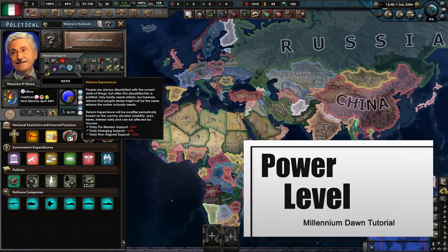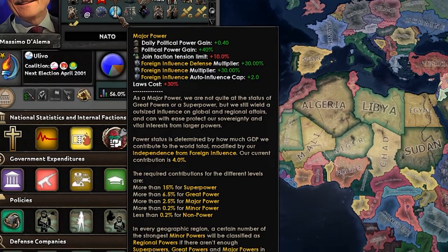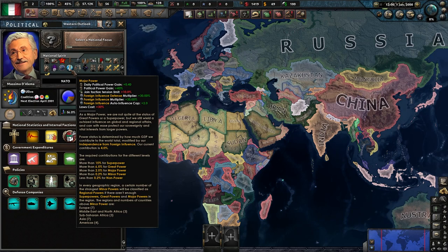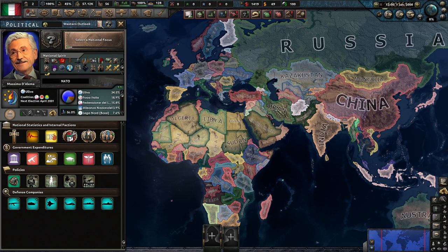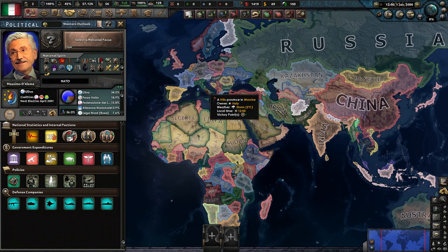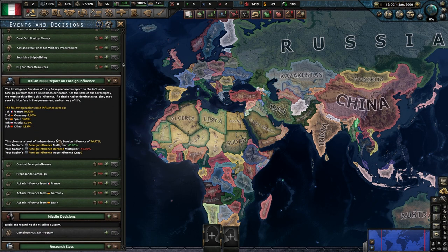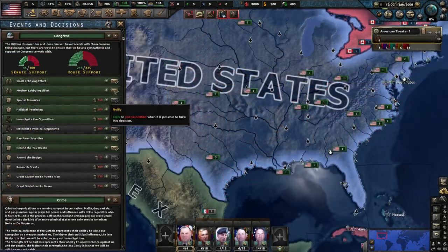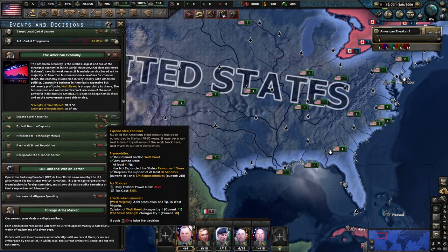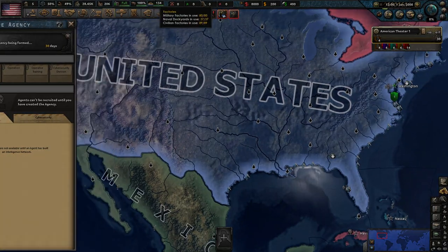In order to show the political and economic power nations have in the game, a power level is shown for all countries in the national spirits. Your level is based primarily off your GDP in relation to the global economy — GDP being all of your factories combined, including civs, military factories, naval dockyards, and office complexes. It is reduced by any amount of foreign influence countries have on you, seen by either right-clicking your country or going to the foreign influence screen in your decisions. This is a very valuable thing to have at higher levels, as it gives tons of political power and influence ability. The cost is that all laws go up significantly in cost, so be wary when growing.